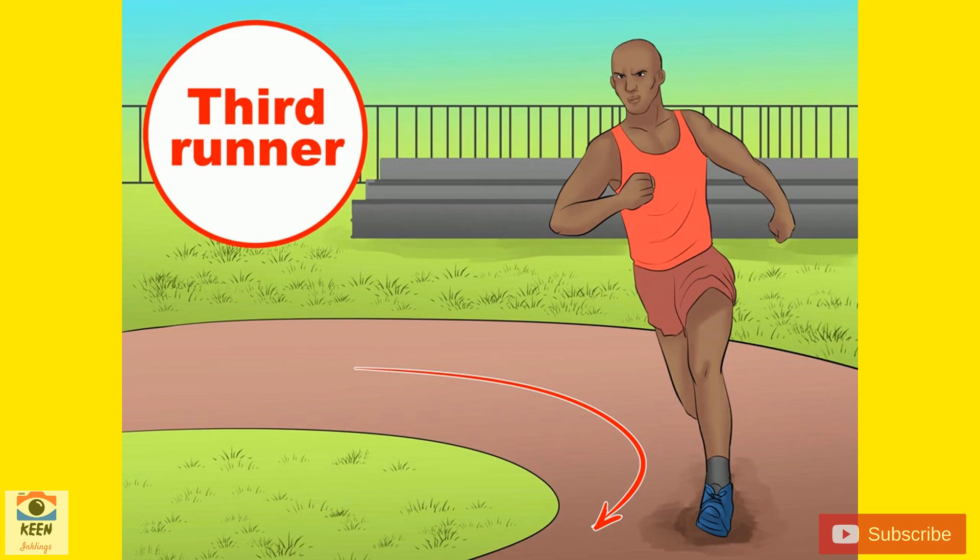Pick a good bend runner for the third leg. In general, shorter runners are best around curves because they can accelerate faster than taller runners. This position also benefits from good baton handoff skills and the ability to compete under pressure. Although unorthodox, it could be smart to put your fastest runner here if they are also good on bends. A 200 meter specialist could do well on this leg.